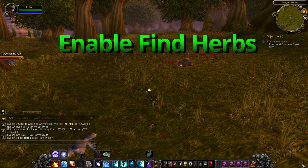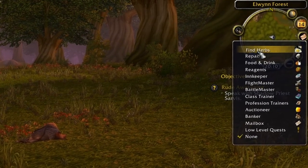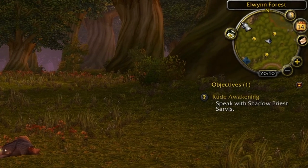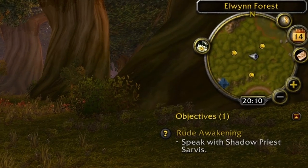Something that you definitely should be doing is using the Find Herbs tool while leveling. This causes herbs to show up on your minimap, and leveling herbalism without this is just awful. You can turn this on by left-clicking on the icon on your minimap and selecting Find Herbs.